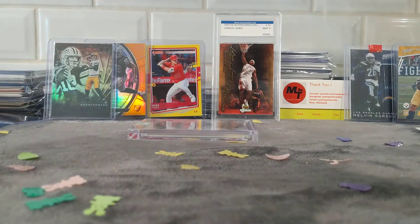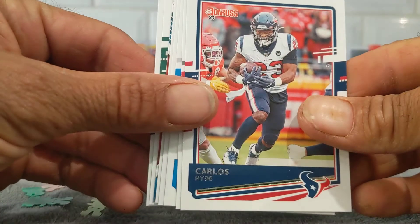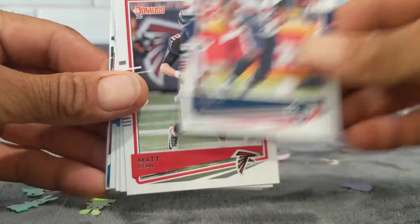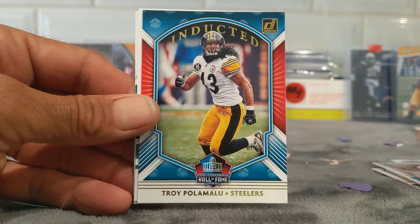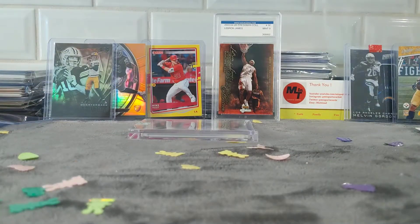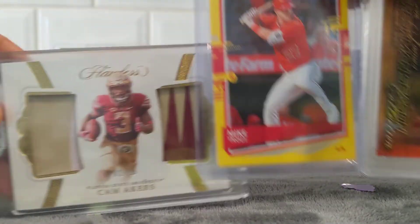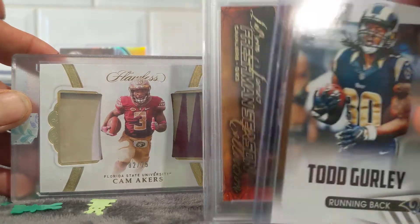Well, let's just see what's in this holiday pack right here — 2020 Donruss. Doesn't look like we got the — nope. So: Hyde, Ryan, Devy, Derwin James, Casey Hayward, Troy Polamalu Inducted, Michael Ryan, and Miles Sanders. Not bad.